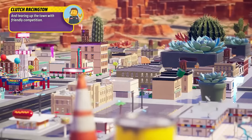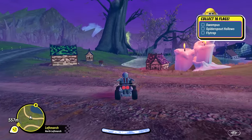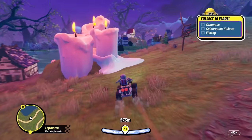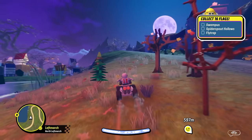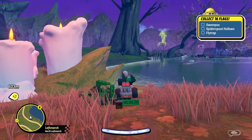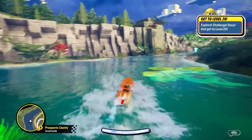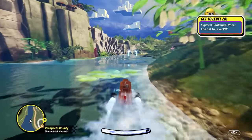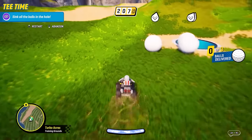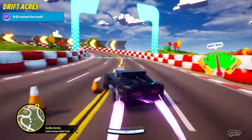Unfortunately, 2K Drive doesn't nail this toy-sized idea quite as consistently as Hot Wheels Unleashed does. The lighting isn't as convincing, and the illusion is occasionally disrupted by items that feel out of place at the scale it's trying to suggest — like miniature real leaf litter that should have been life-sized. Also, unlike Hot Wheels Unleashed, 2K Drive doesn't measure distances in centimetres or inches, which is a slight shame because it's those last pieces of attention to detail that would make a pint-sized toy racer like this really sing.